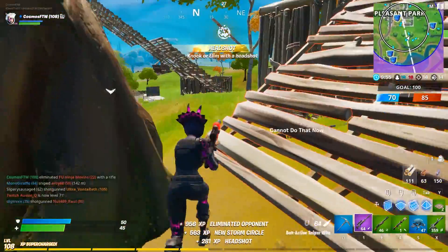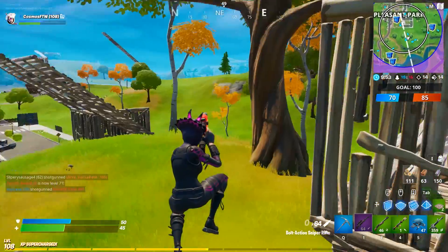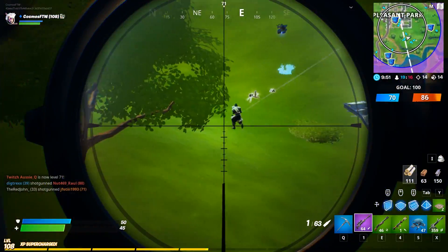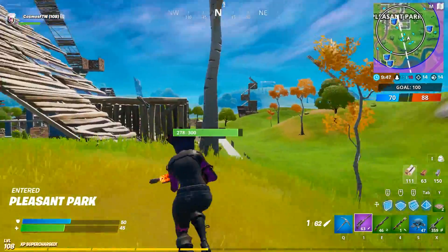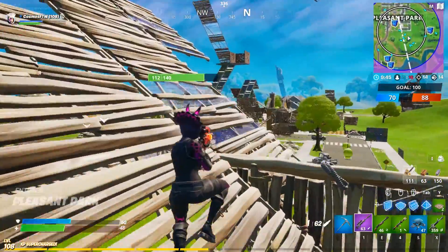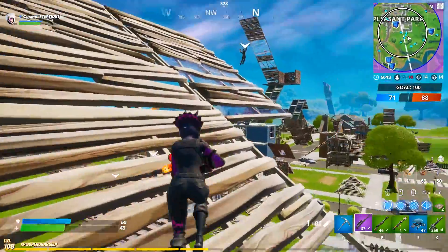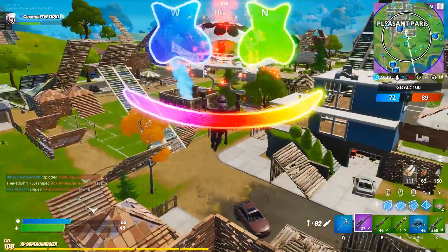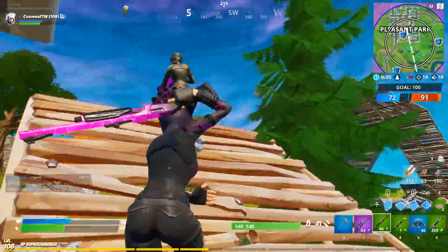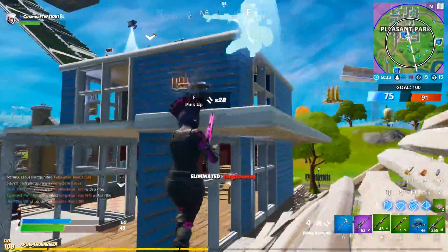The Dark Six String is up there with one of the best back blings in the game. I think the normal Six String I might like a little bit better, but the Dark Six String is not too far behind. The Dark Power Chord is literally just like the Dark Bomber but on steroids — it just looks a little bit better. There are also amazing combos that go with it. The reason it's above the Dark Bomber is because of the Dark Six String — an amazing back bling that this skin comes with.